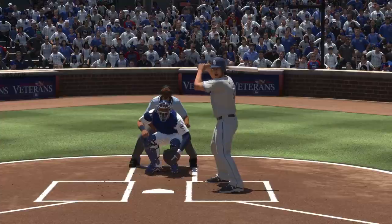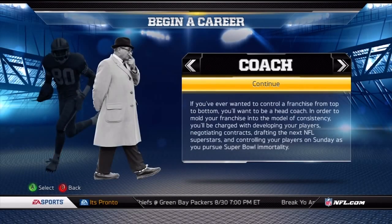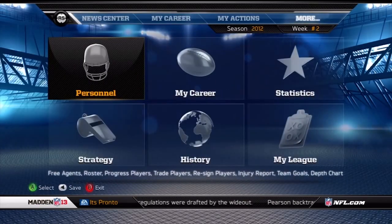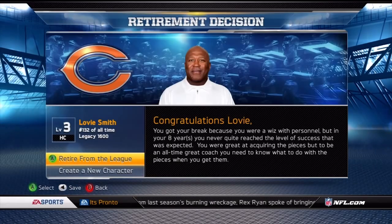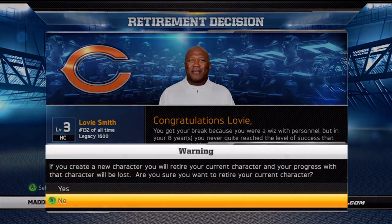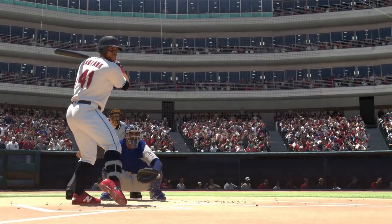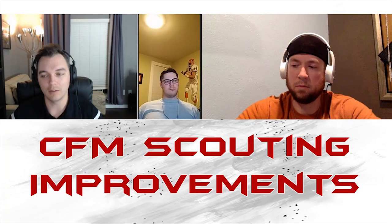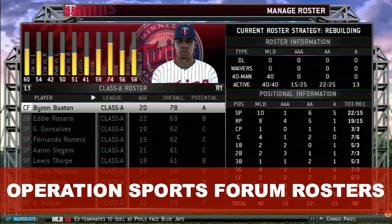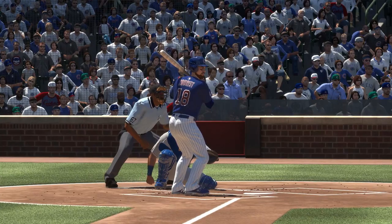In 2012, Madden added the connected franchise mode in Madden 13, which would be the first time an online franchise-type mode would be as in-depth as its offline counterpart. With this came a resurgence of online franchises ranging from 2 to 32 participants, found at places like TraditionSportsOnline.com, Operation Sports, The Gaming Tailgate, and a few others that still exist and are growing to this day.